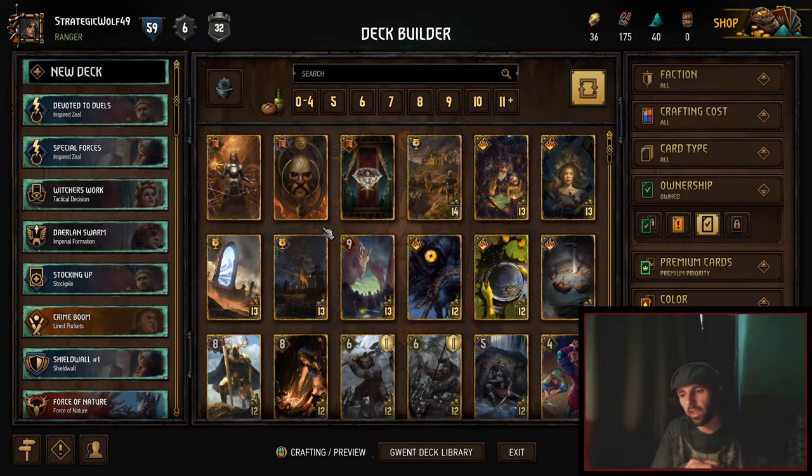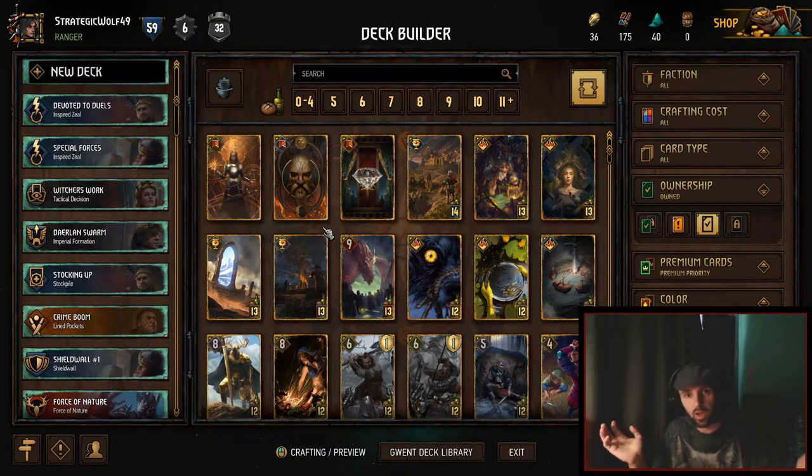Today we're going to talk about deck building. We're going to look at the deck builder, how it works, we're going to look at provision costs, card value — I'm going to show you some examples and show you it working on actual boards of Gwent. Then we'll quickly build a deck to show you how to efficiently build one keeping only 25 cards and using up all your provisions.